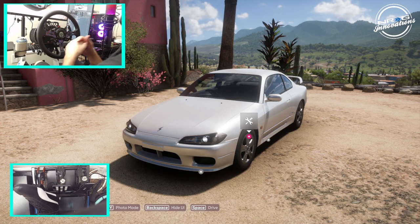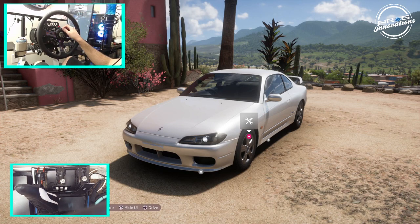Hello and welcome back to the channel. I'm EvilRabbit. We're back here on Forza Horizon 5. We have an S15 that we're going to be doing a build on and then we're going to be hitting up some FD tracks. We're going to do a build on it very similar to my ESDA Pro car from last season. So let's get into building it.